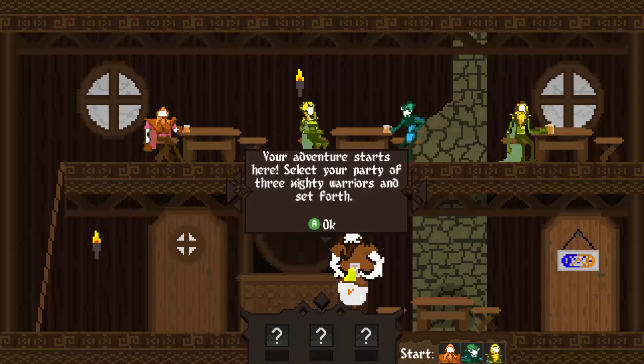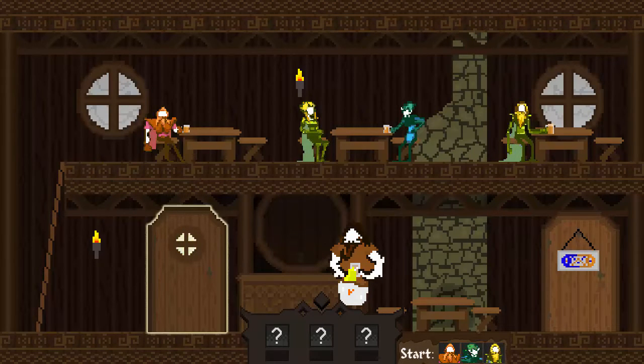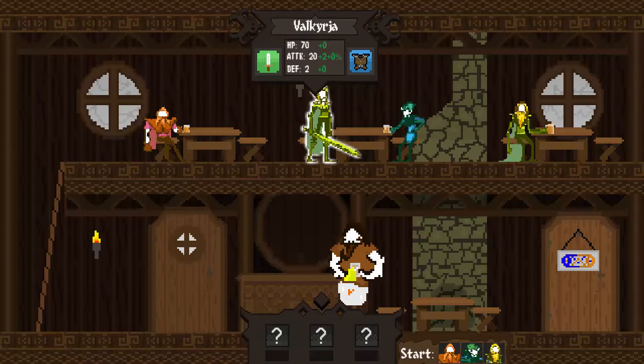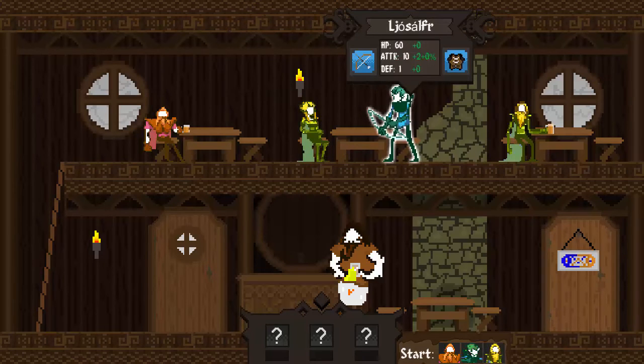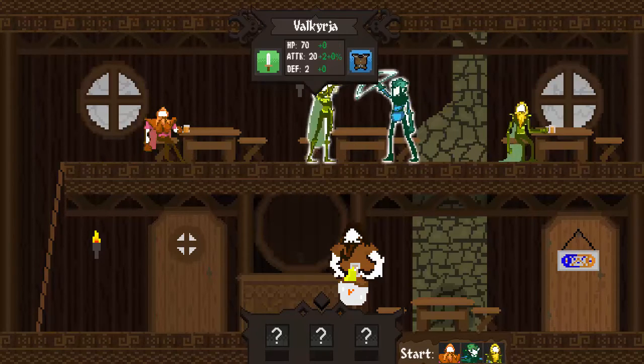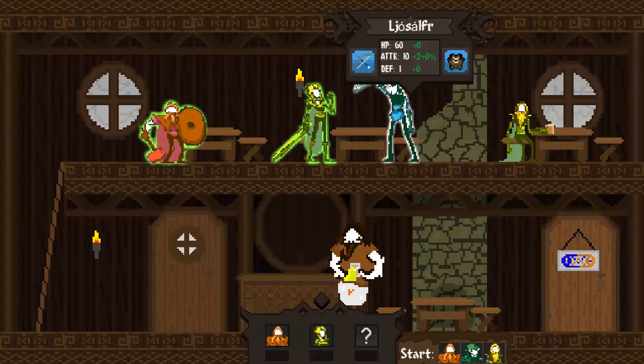Long haul. Revenge starts here — select your party of three mighty warriors and set forth. You're definitely coming with us. I'm trying to go with the name here. Can I not just rename the character? No, I cannot. Yuck. Valkyria. And Loyshofer — yeah, that's his name. So we'll go with those.